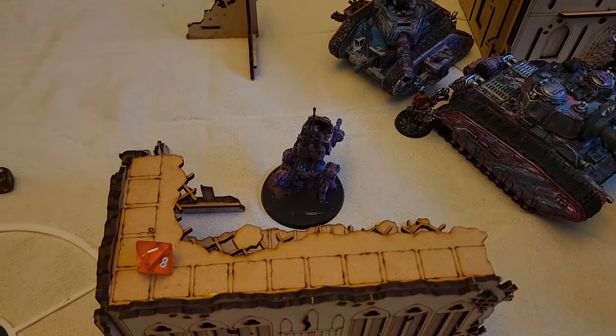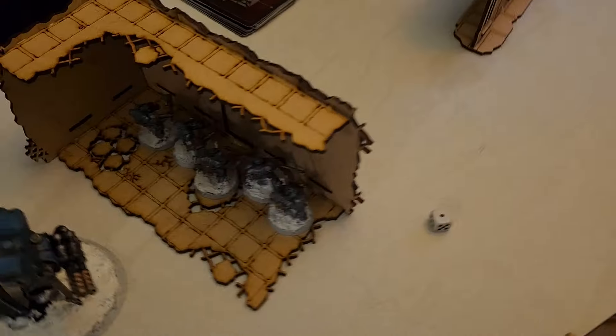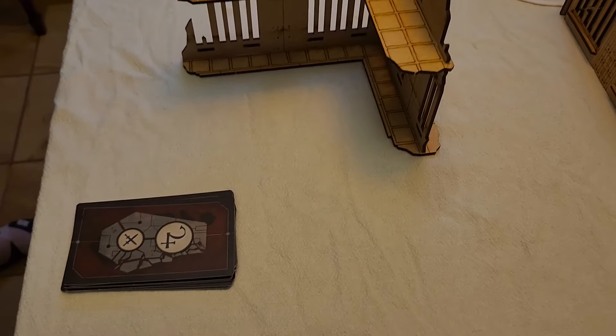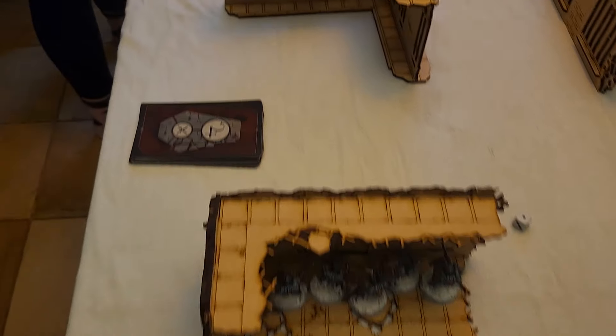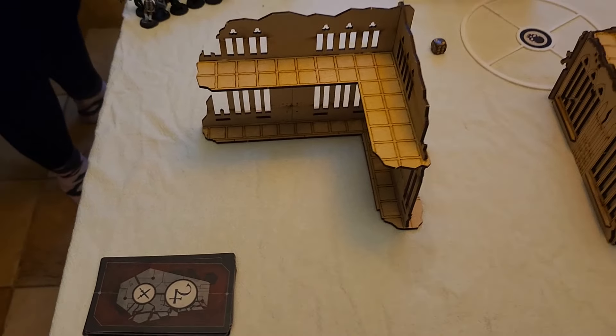The Sentinel scouted up here just to place an objective in her first turn. I moved my Strike Squad behind this building — I didn't want to get blasted. I could scout up 6 inches to get ready to drop my own objective, but even if I get slowed I should still be able to place one, then probably get blown away next turn.